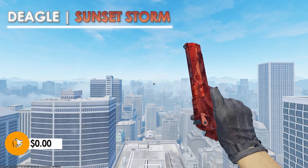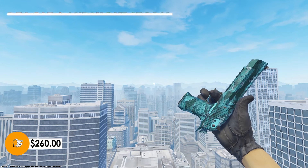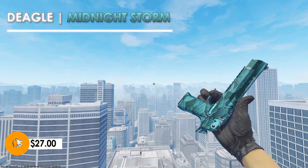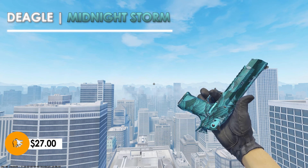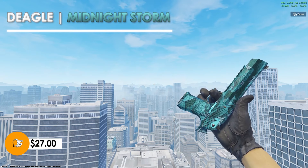Sticking with a nice red themed skin, the Desert Eagle Sunstorm in factory new condition comes in at $260. It has a nice Japanese finish to it, but for the price you can pick up many similar items for a lot less. If you enjoyed the design on the Sunstorm, you can pick up the Midnight Storm instead for a tenth of the price — only $27. It's the exact same skin except in a green color. Pick up this one and save yourself $250.